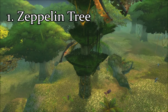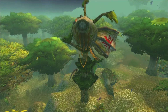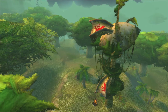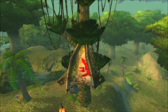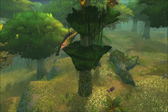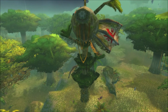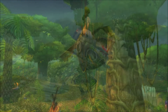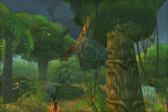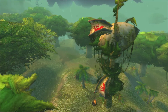Last but certainly not least, we have the number one tree on this list: the Zeppelin Tree. This tree is located in northern Stranglethorn Vale, and there's a crashed zeppelin model built right into the tree structure itself, which is kind of interesting. In addition to being very rare — this is the only instance of it appearing in Stranglethorn Vale — you can see there's even a little metal piece of the zeppelin hanging down from the vines above. It's overall just a great game asset and worthy of the number one spot.